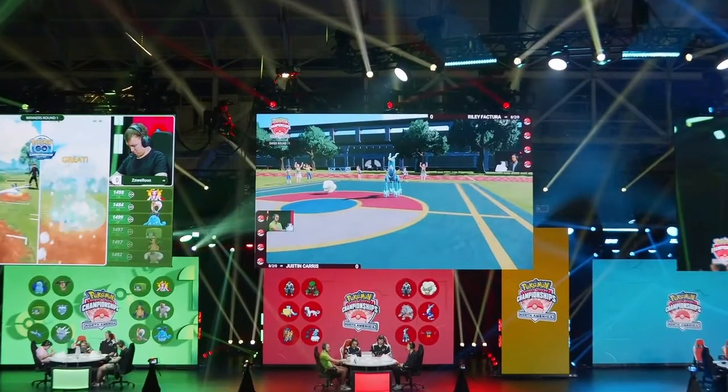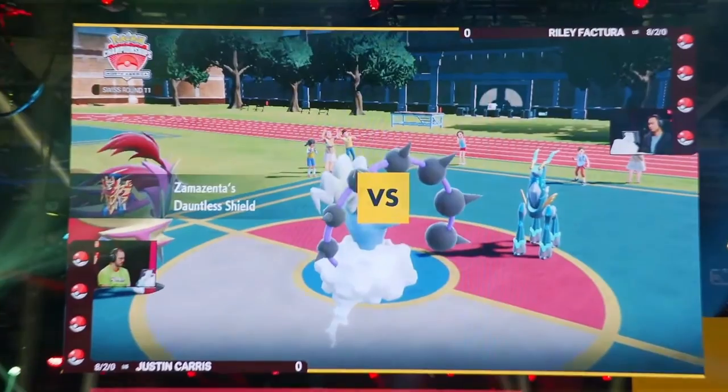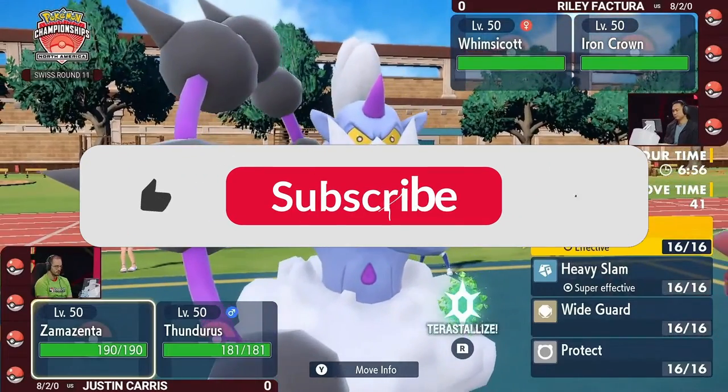Let's get into game number one between Riley and Justin. Riley is going to be leading with the Whimsicott and the Iron Crown, and for Justin, you've got the Thunderous and Zamazenta.